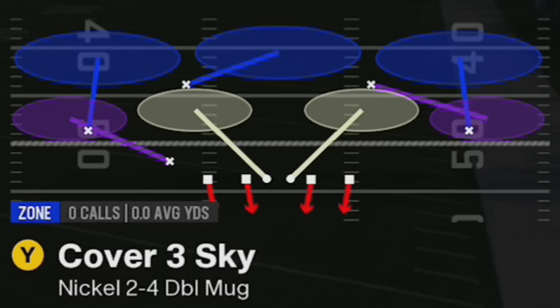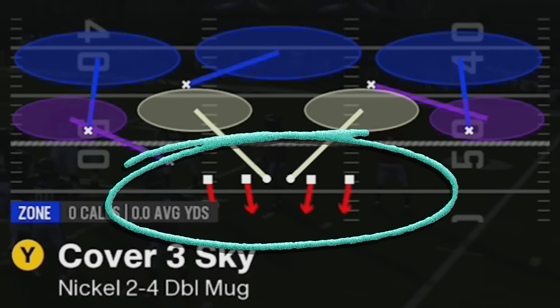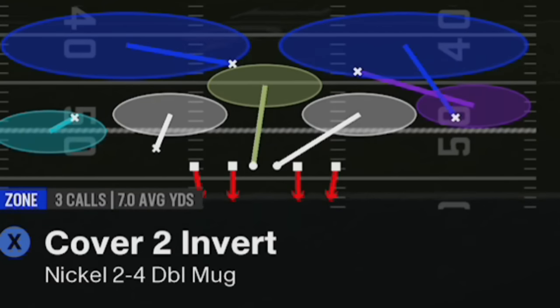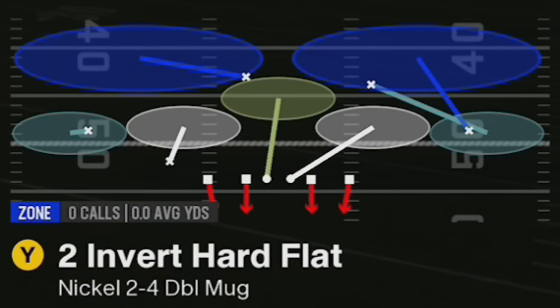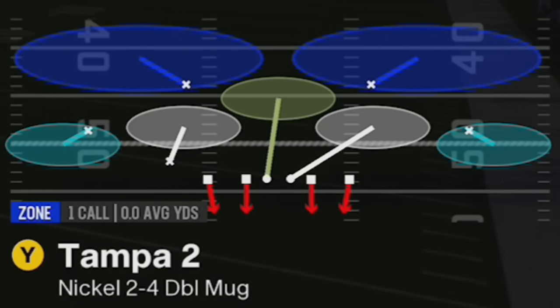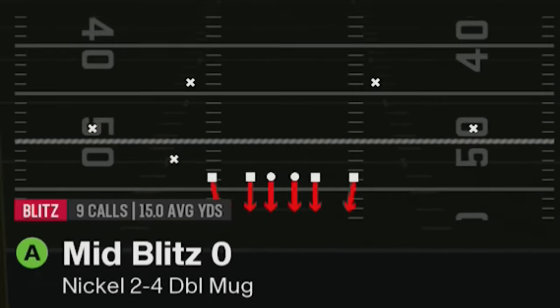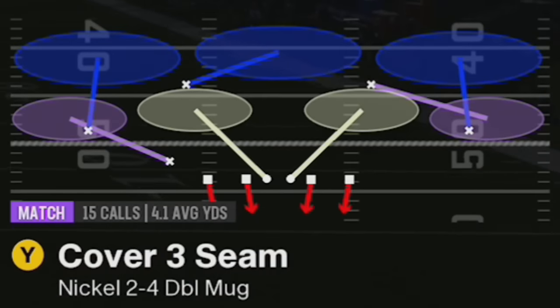This blitz can really be done out of just about any single play in this formation, but it's going to be best out of formations where you have the defensive ends and defensive tackles only blitzing. Plays like the Cover 3 Sky, the Cover 3 Seam — which is my favorite and the one I'll be showing — the Cover 2 Invert, the regular invert hard flat Cover 2. It really works out of just about any of these base defenses: the Tampa 2, so many different defenses. This is a universal setup. To me, the best defense to use is the Cover 3 Seam.